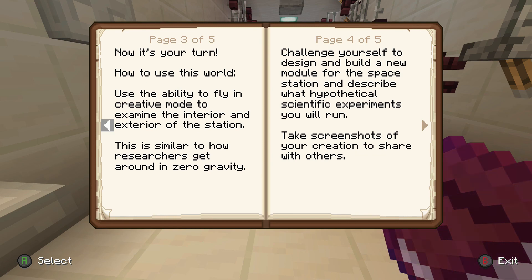'Now it's your turn. How to use this world: you will have the ability to fly in creative mode to examine the interior and exterior of the station. This is similar to how researchers get around in zero gravity.' Okay, that explains the creative mode, because other maps that we've been going over either spawn you in adventure or survival, so this is the first one in creative.